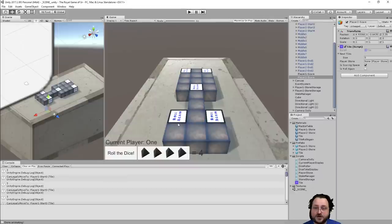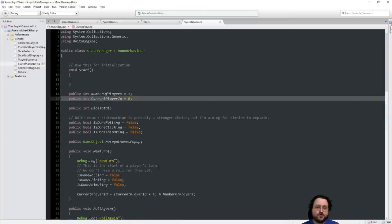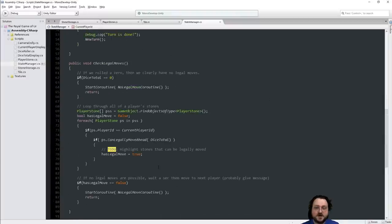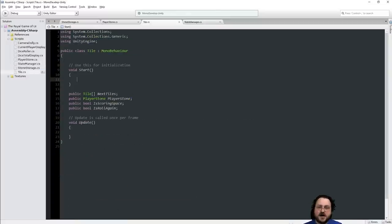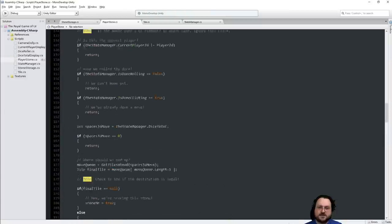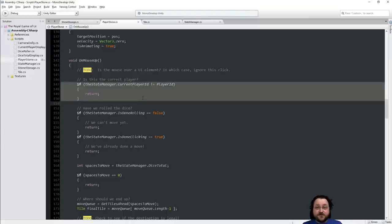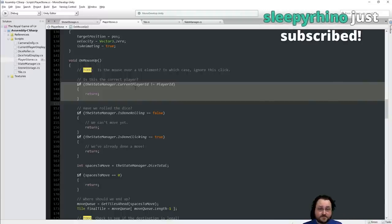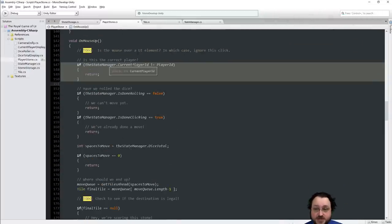We've got our state manager, which keeps track of who the current player is. The main interaction with the game is when a player stone responds to being clicked on and checks whether it's the current player. The difference is, if there's an AI, instead of interacting with the mouse, the AI is going to be told: 'Hey, it's your turn now — start processing your stuff.'